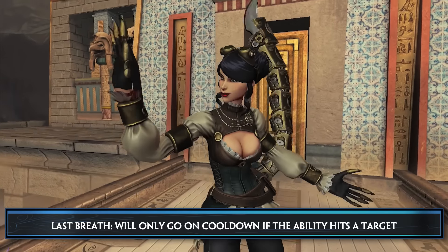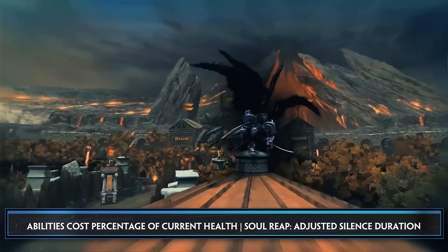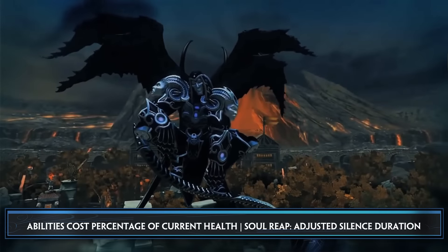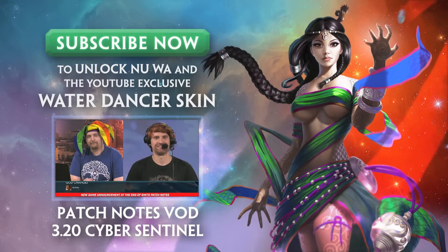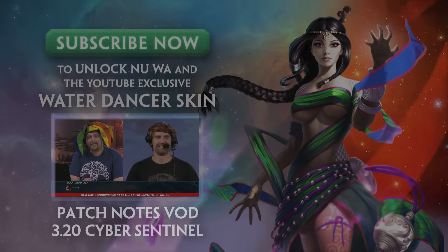Kali's Marked for Death now has a menu where Kali can select her first target. Cirquette's Last Breath will now only go on cooldown if that ability hits a target. And lastly, Thanatos's abilities now cost a percentage of current health, not total health, and his Soul Reap has an adjusted silence duration. And that's everything for the Patch Notes overview for 3.20 Cyber Sentinel. The Patch Notes are now available on smitegame.com, or click on the annotation to watch the entire Patch Notes show.